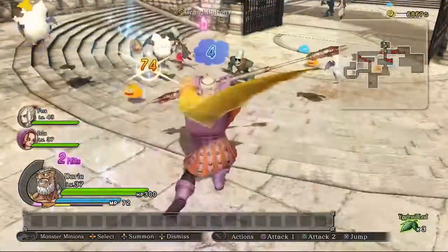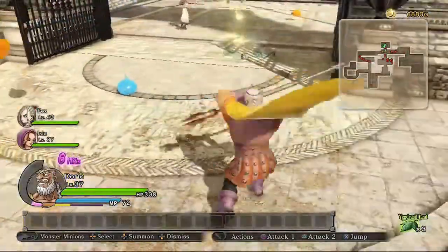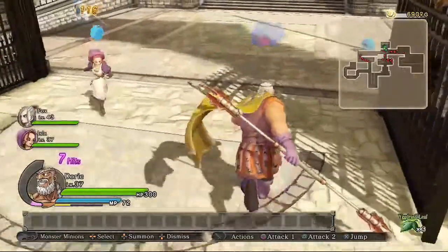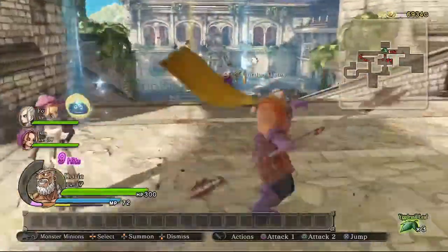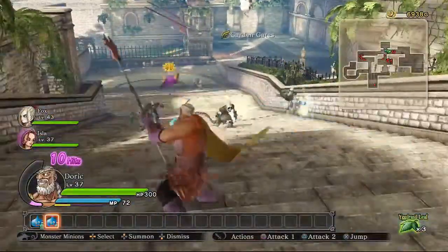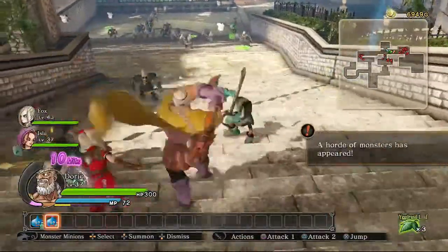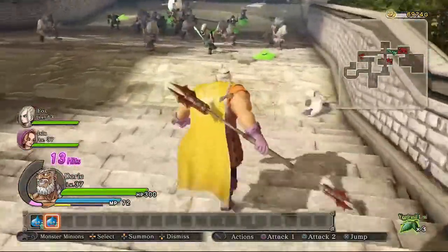In most Warriors — Musou — games, you have attack, attack, attack with square, your light attack, and then you follow it up with triangle for charged attacks. The deal with Doric is he doesn't have particular charge attacks. His charge attack is always the same, but you can chain it from any hit of his four-hit combo.